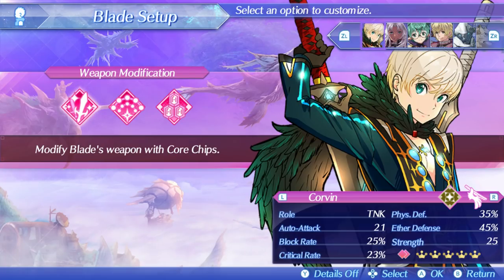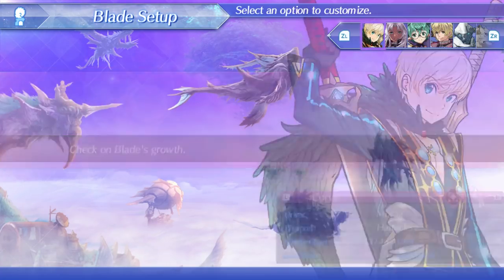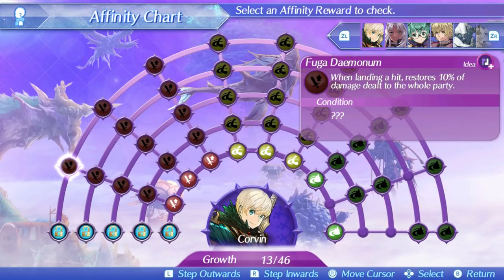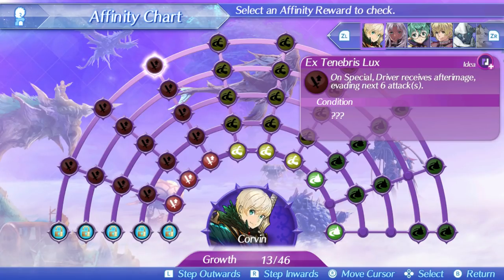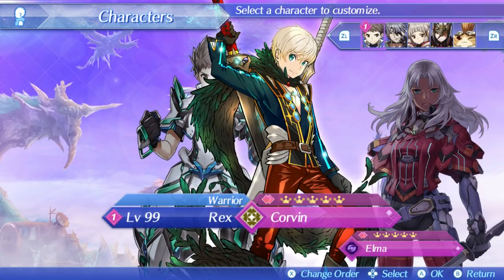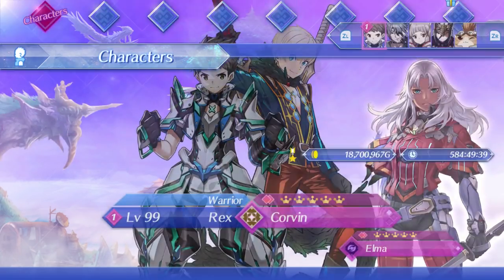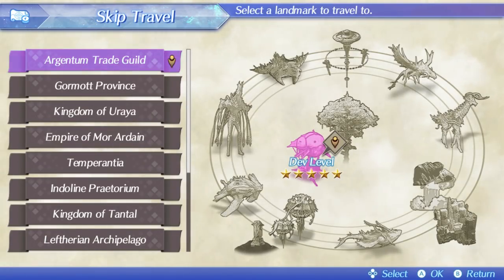I would recommend putting Corvin on Morag because he's an agility tank — a very good agility tank. He can also heal and he's very offensive, so he's a very good blade. Go ahead and put him on Morag. Now let's move on to Elma — we've got to go over to the Eletra Ruins.